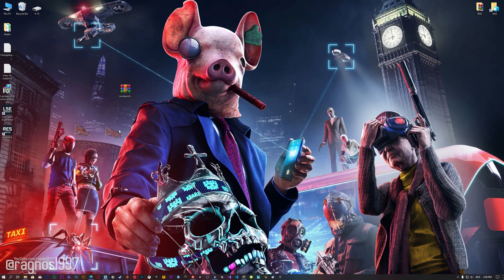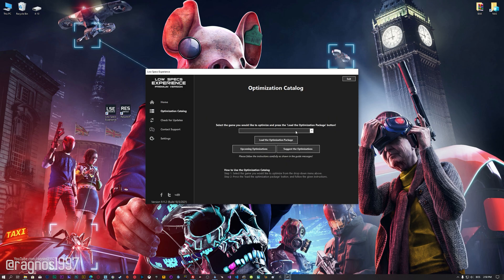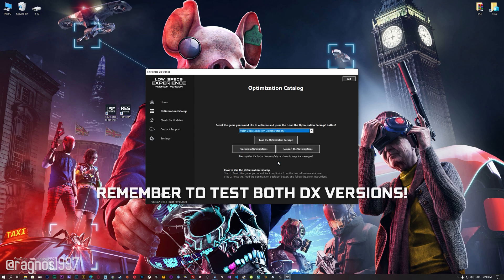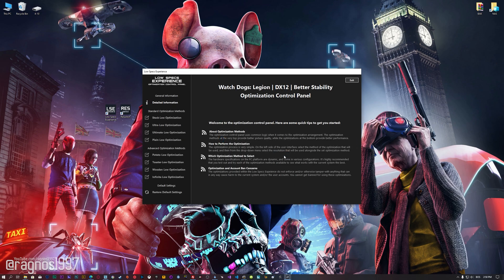Once it's done, start it from the newly created Desktop shortcut and select the optimization catalog. From this drop-down menu select Watch Dogs Legion, and then press load the optimization package. Low Specs Experience will now automatically check if the game version currently installed is supported by this optimization. If it is, press OK and the optimization control panel will load.